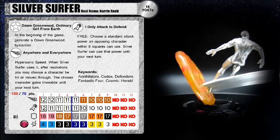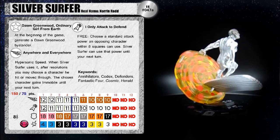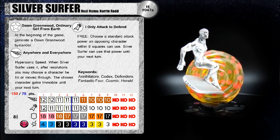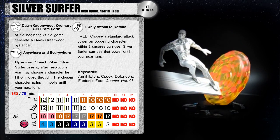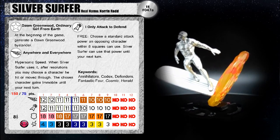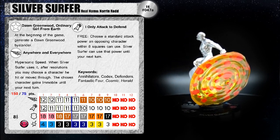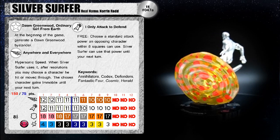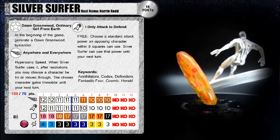His special attack power is I Only Attack to Defend — as a free action, choose a standard attack power an opposing character within eight squares can use; Silver Surfer can use that power until your next turn. Very nice, though it depends on who is in your near vicinity. Looking at his dial, starting with Probability Control is going to keep him on those first two clicks as long as you can. He's got Invincible there, which I prefer over Impervious, which he gets later.